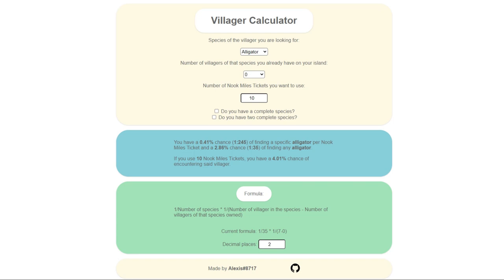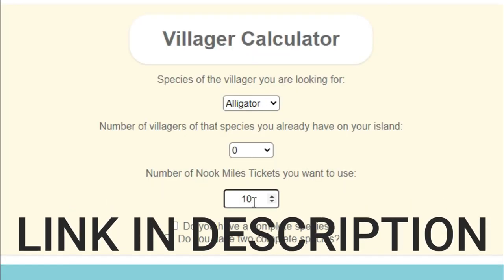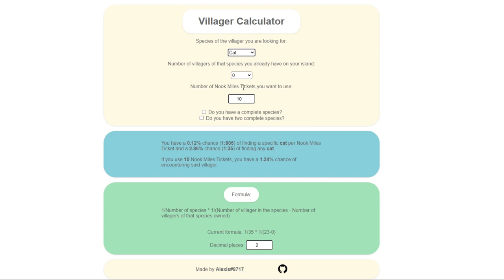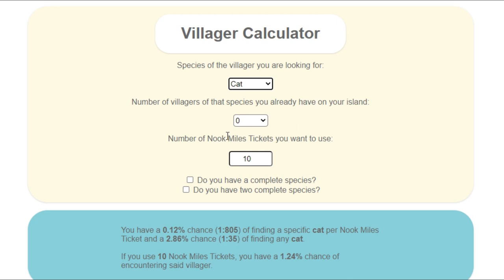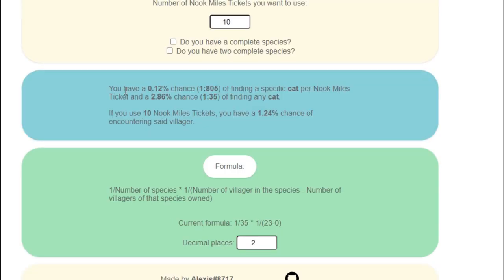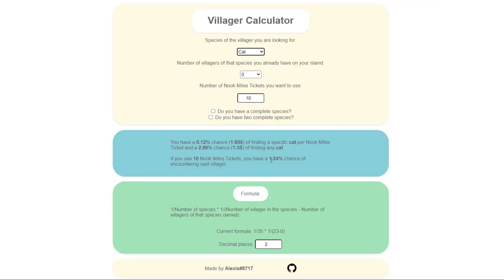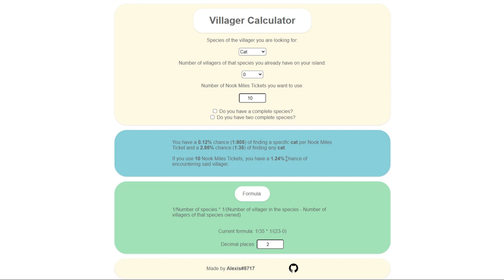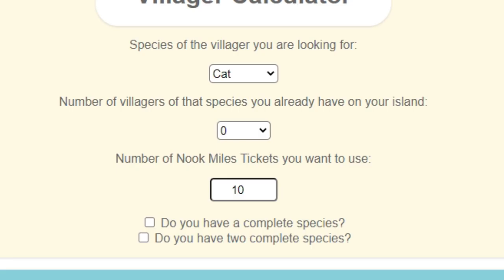Let me show you what I'm talking about. Let's take a look at this calculator — this is the way that it loads up by default. It starts with Alligator, 0, and 10 for your Nook Mile tickets. Let's change this over to Cat species, and simulate that we're searching for Raymond. We'll pretend we don't have any other cats on our island and use just 10 Nook Mile tickets for this example. As you can see, you have a 0.12% chance of finding a specific cat per Nook Mile ticket, and if you use 10 Nook Mile tickets, then you have a 1.2% chance of encountering that villager.